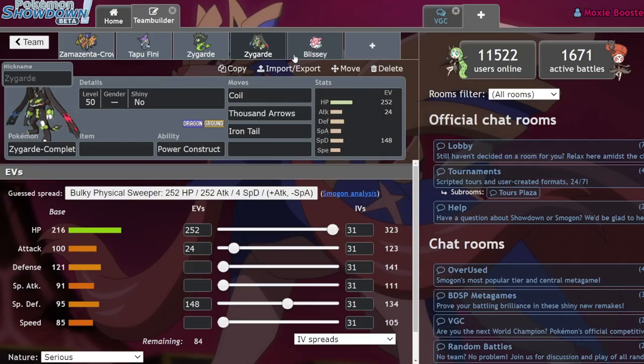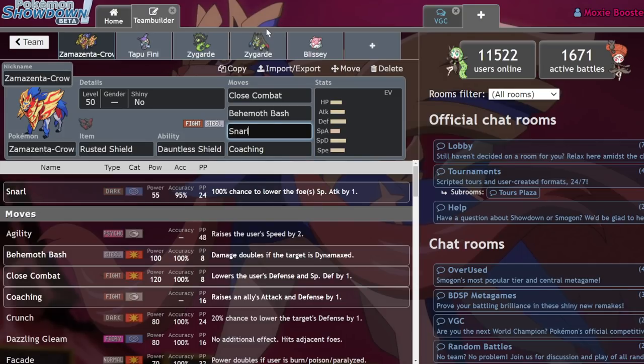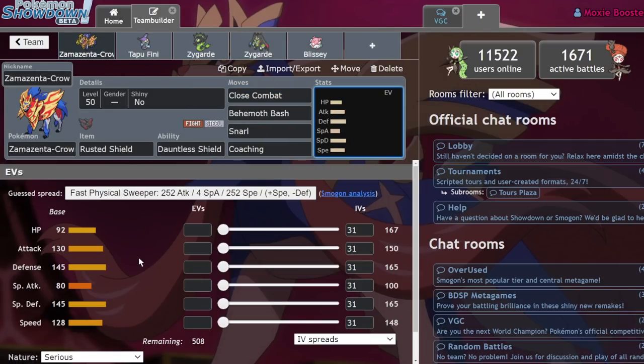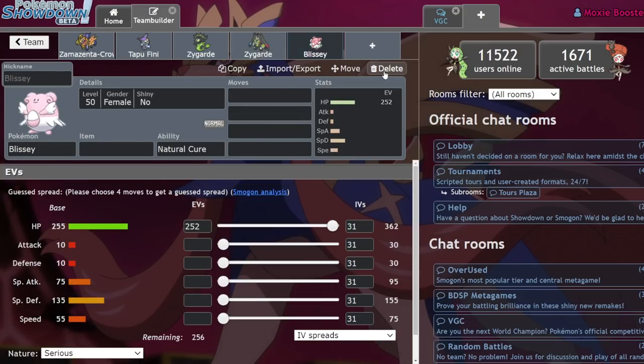The reason this combo with Zamazenta works isn't just defensive coverage — it's that Zamazenta gets Coaching and Snarl. Snarl increases Zygarde's longevity on the special side by lowering opponents like Xerneas, Calyrex-Shadow Rider, or Kyogre. Coaching essentially gives Zygarde another Coil, so if you Coil and get Coached on the same turn, and given Zygarde's decent Speed to outspeed quite a few Pokemon, you get a free +2. At +2 in 50% form, Zygarde eats hits so well that you can let it drop to just below 50%, Dynamax into the complete form, and then Tapu Fini heals — and you just sweep. It's a crazy combo.